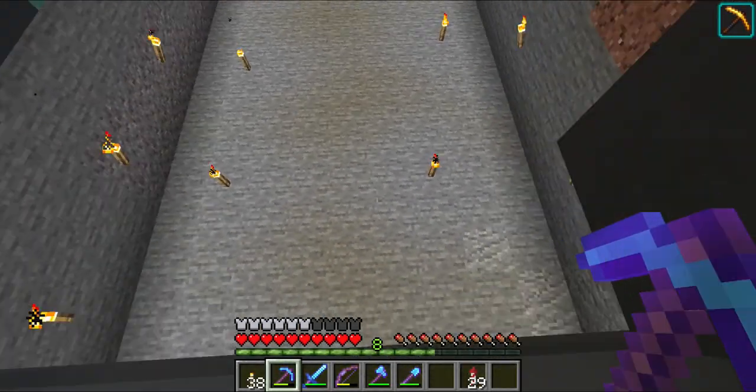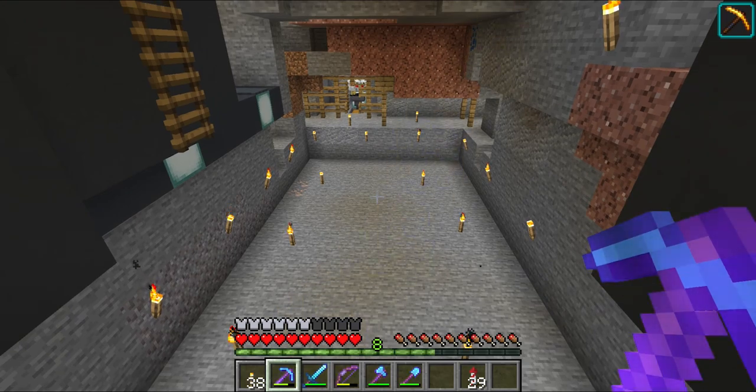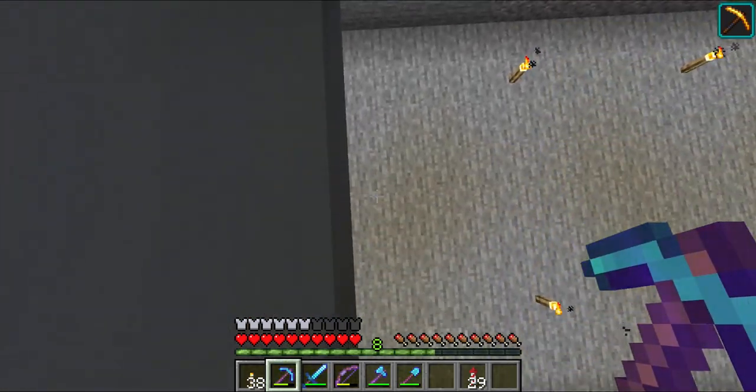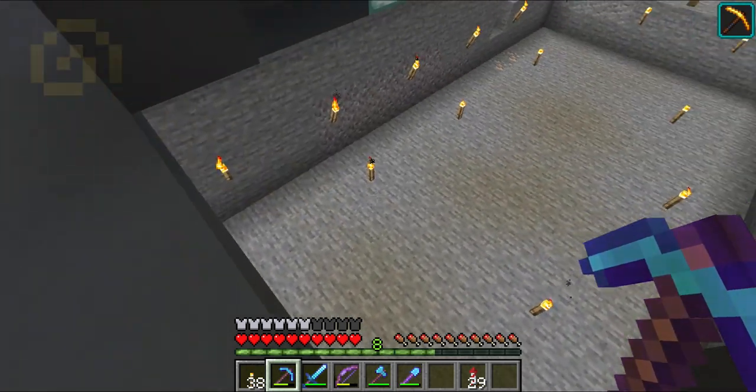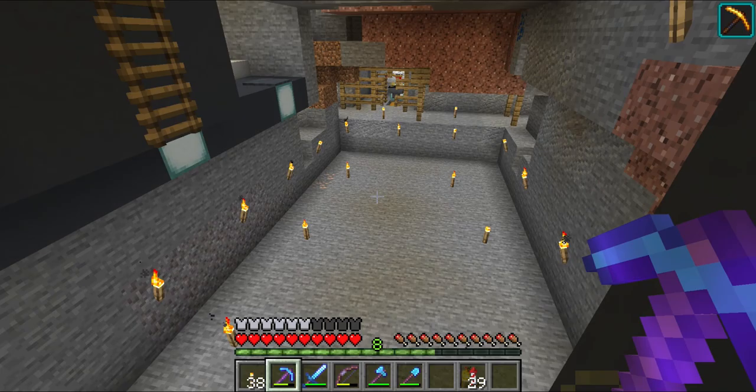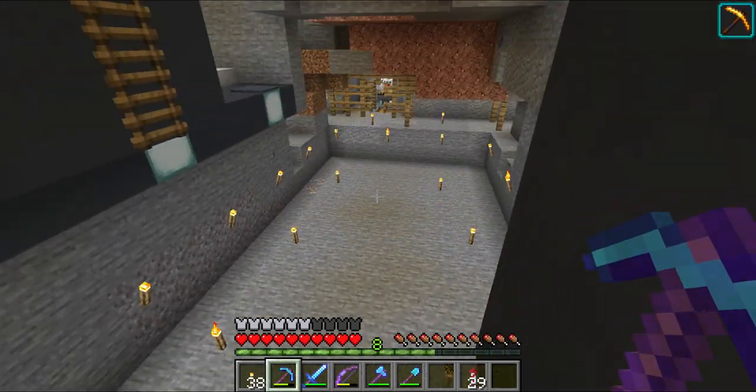Now we've got this area all tidied up, let's start getting the bases down. We know we're going to have our chests here. I've had to knock out this block first because I need to put in some rails. So let's take down some rails, some hoppers, some furnaces, and a bit of redstone and we'll get this area started.